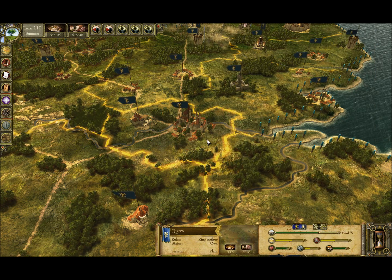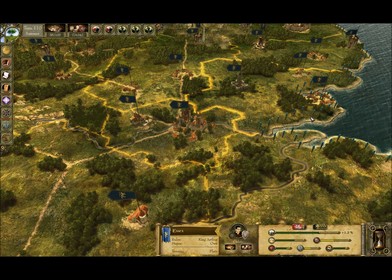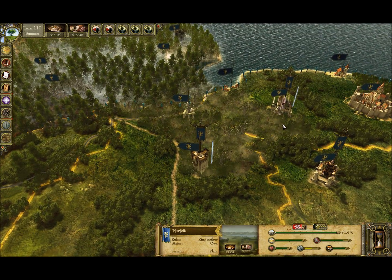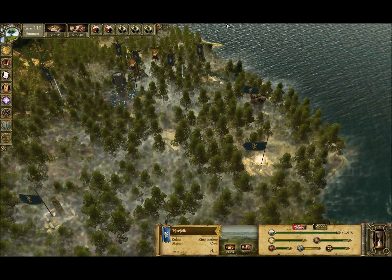Units have their own sets of abilities and magic you can use in battle. Battle has two different flavors: the overworld is turn-based, but when it comes to actual battle it's real-time. Or, you can just let the computer decide it for you.